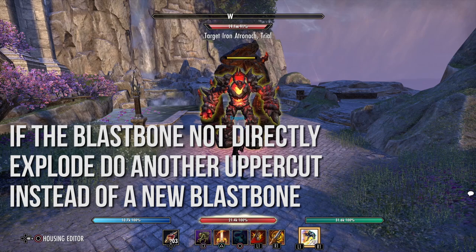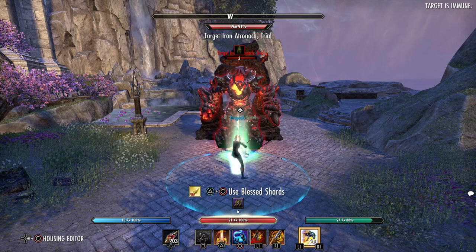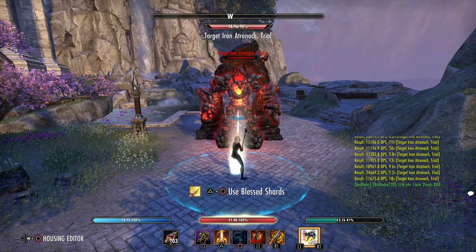Now I show you the same combo with a finisher at the end — also super easy. We do a light attack, blast bone, light attack, uppercut, light attack, finisher, and we can bash cancel it. You have to learn it, maybe a bit if you've never done it before, but it's faster if you cancel the finisher skill with a bash. It's faster than doing the full skill, and if the enemy is dodge rolling you can hit them better if you cancel your attack.